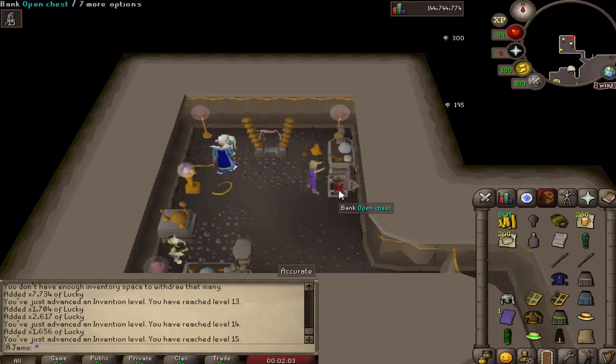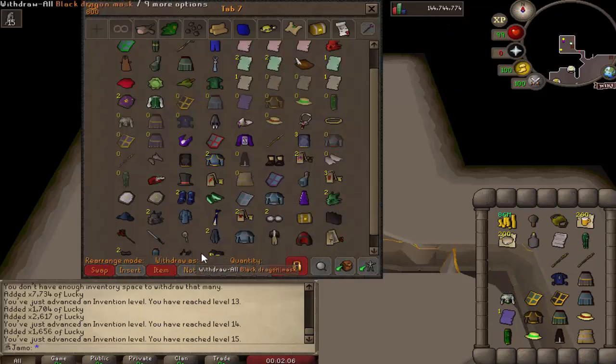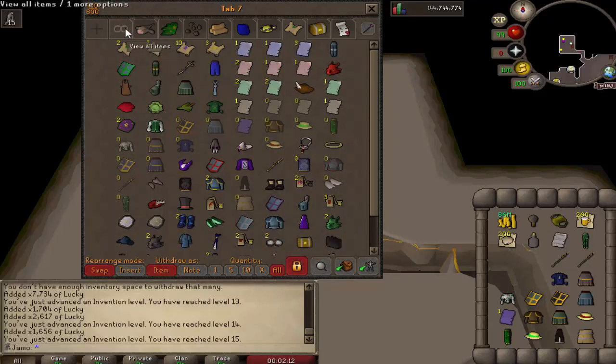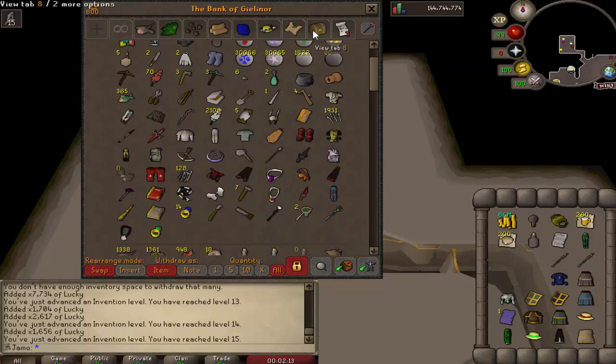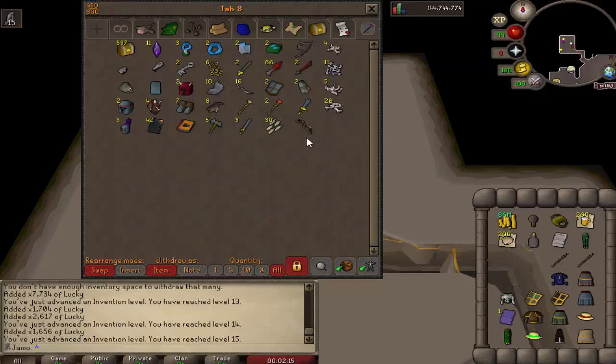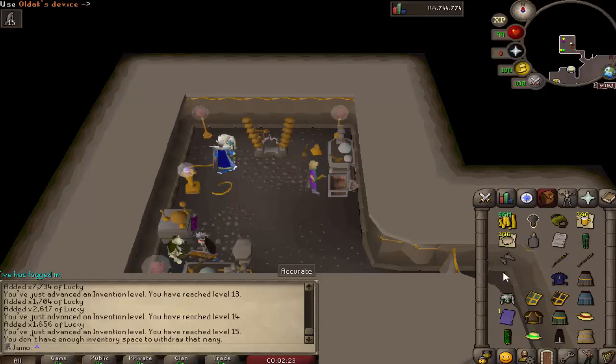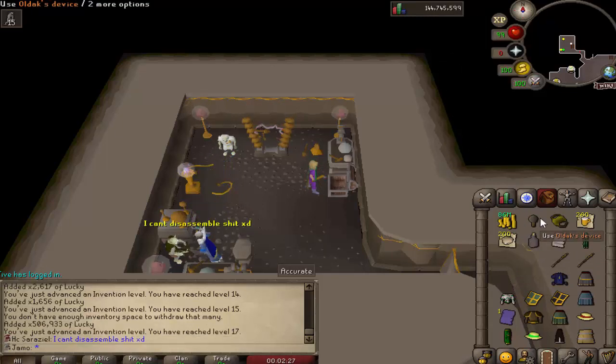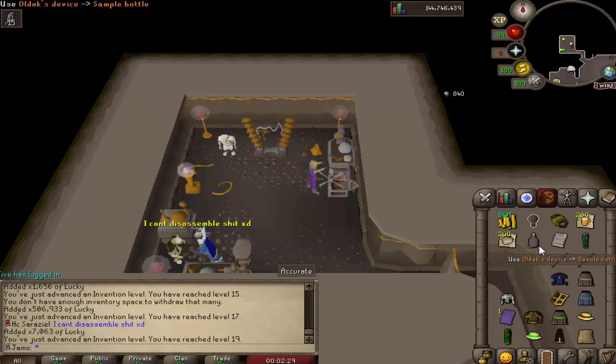If you have any third age — let's see how much experience I'm going to get for this third age piece. Keep in mind I'm on Master Mode so I'm getting the worst amount of experience. Bam — 825 XP. I am on Master Mode, so there you go.